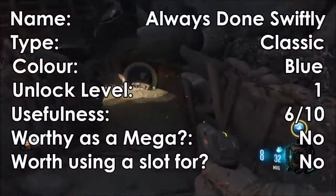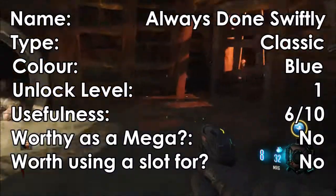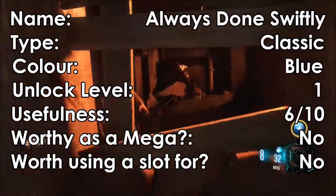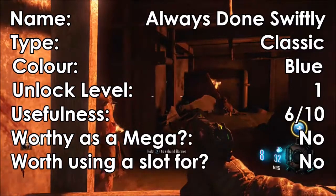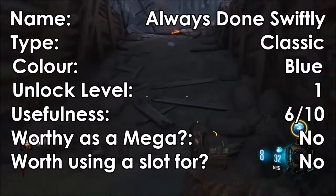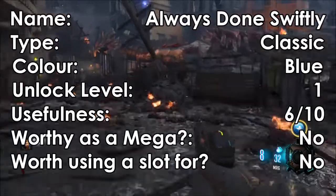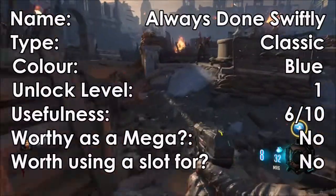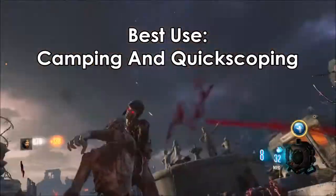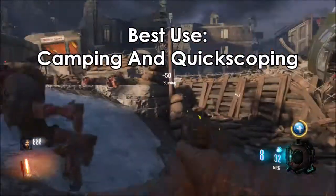We will start with Always Done Swiftly. It is a Classic Gobblegum, which is blue, and is unlocked at level 1. As it is one of the first Gobblegums you get, I would rate its usefulness 6 out of 10. I don't believe it is worthy to be a Mega, and it is also not worth using up a Gobblegum slot for. Its best use is camping, as it can be useful for headshots, and it's also pretty good for quickscoping.